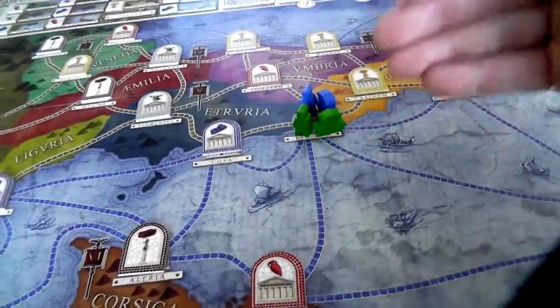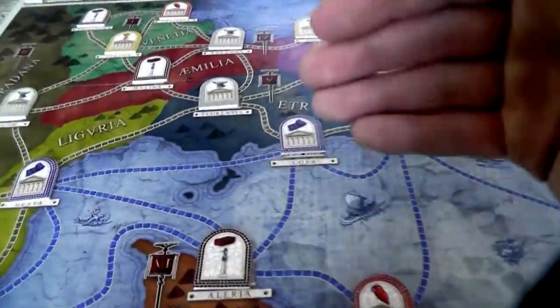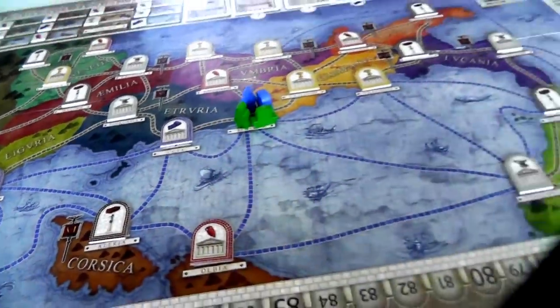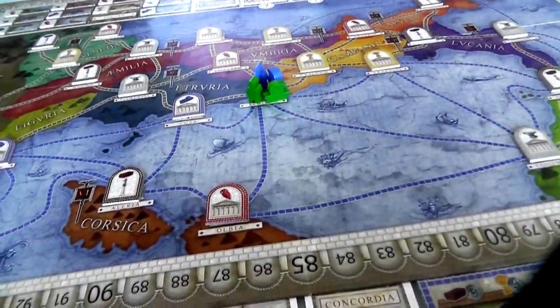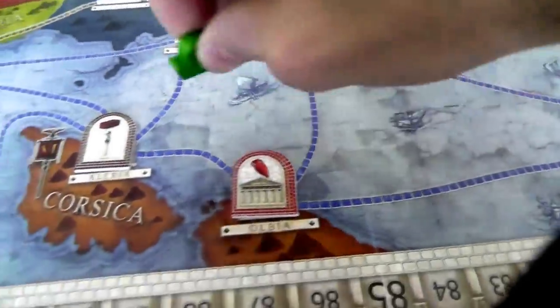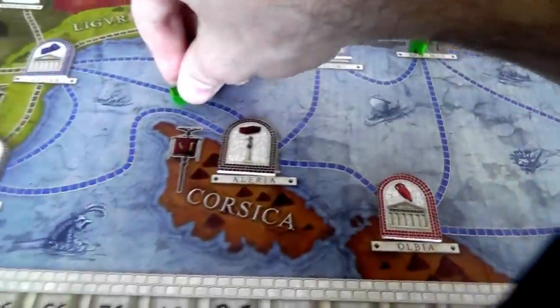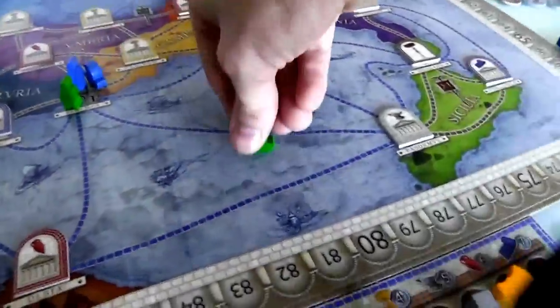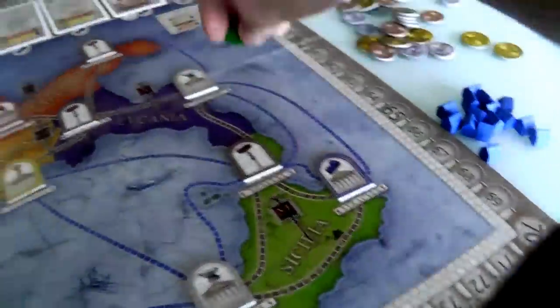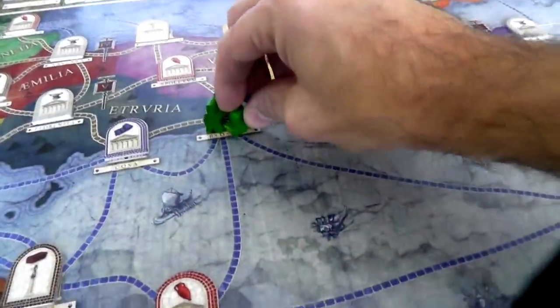Where I move determines where I can set up colonies. Where I set up colonies determines what goods I get, and what goods I get determines what else I can do — it's an important decision. If I wanted to get all the way to the other side of the world I could go one, two, three, four, five — if I had five actions. But I'm going to move from Rome one, two. That's all my movement.